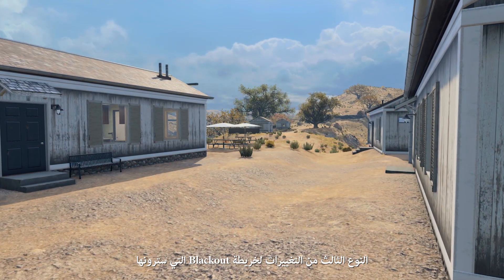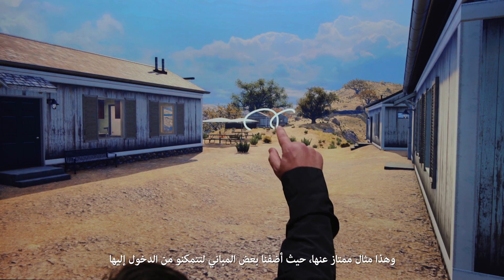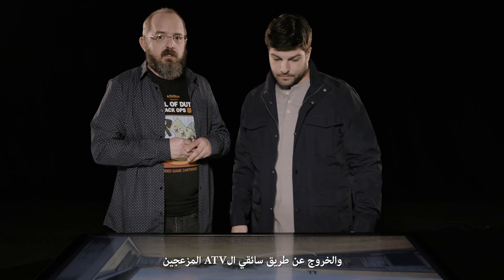The third type of edit to the major Blackout map in this operation is what we call extensions. This is a perfect example where we've added some more buildings for you to make your way through. You can leapfrog and kind of see the next support structure you want to make your way to — and get out of the way of the pesky ATV drivers.